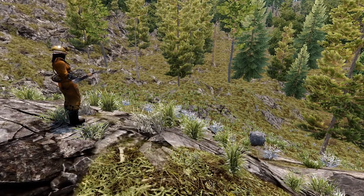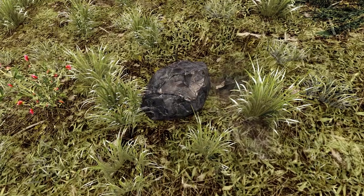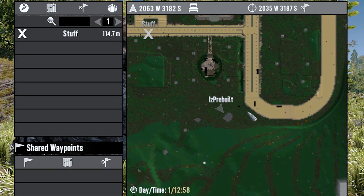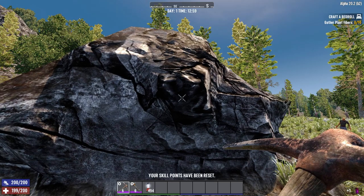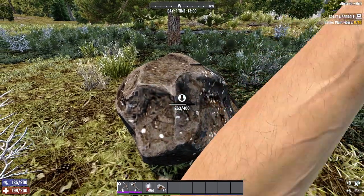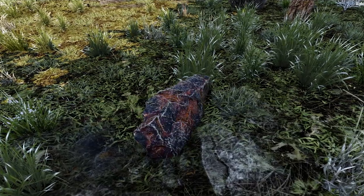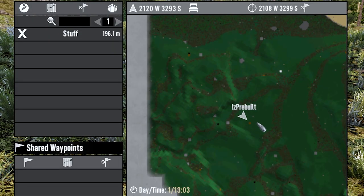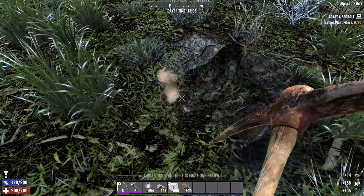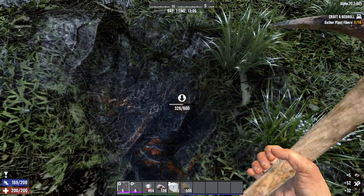There are 6 major resources to mine in 7 Days to Die Alpha 20: stone, iron, lead, coal, nitrate, and oil shale. You can find large nodes of stone on the surface, marked on your map as large grey blobs. These stone nodes give a base of 55 stone per 500 health worth of mining, while smaller nodes give 22 stone per 400 health — much worse, so avoid them where possible. Iron nodes appear as a rusty colour on the map and give a base of 100 iron and 14 stone per 600 health. When you find a node like this, you'll be notified that there is more beneath the surface, which you can mine for even more resources.